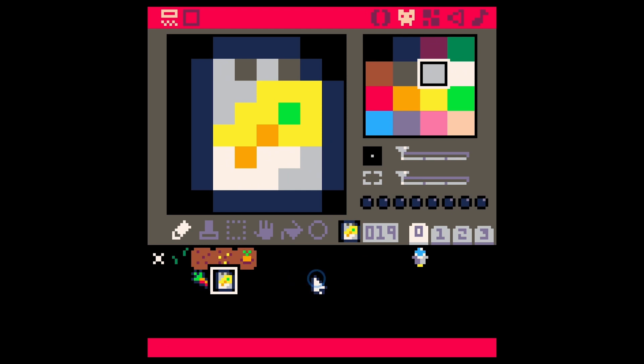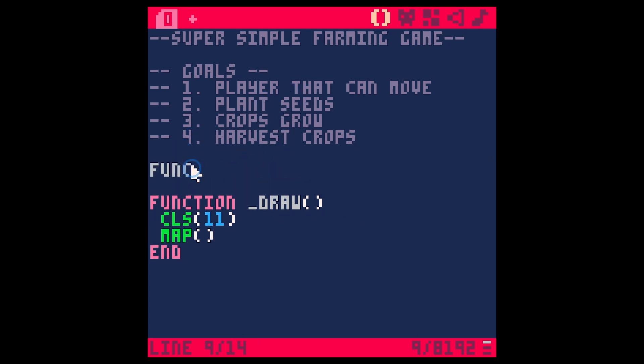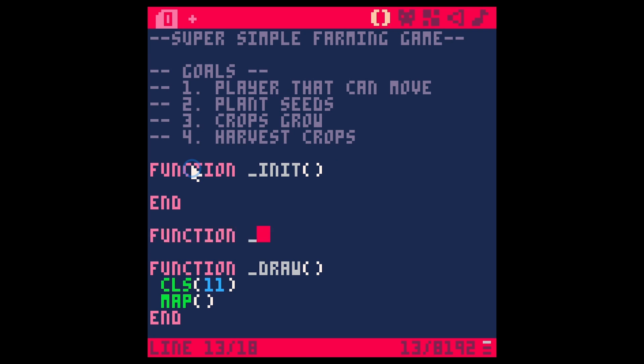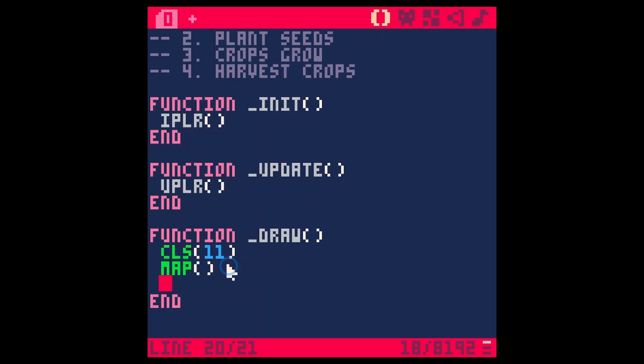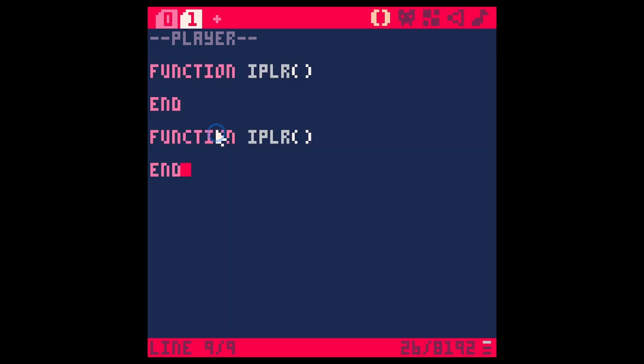Let's make a player that can move — that's going to be our first goal. So let's say function underscore init, that's when we restart, and function underscore update. I'm going to break this out into sub-functions: iPlayer, uPlayer, and drawPlayer. That's just so we can keep things more organized in our main game loop. Let's make a new tab and call it player. iPlayer is basically going to be our init function for just the player stuff — I like to break things out like this, it keeps things a lot more simple. Then D for draw and U for update.